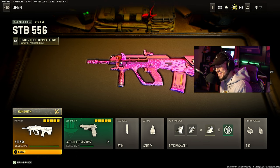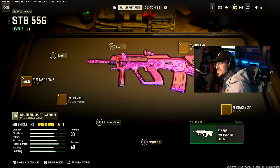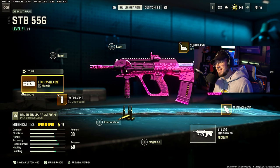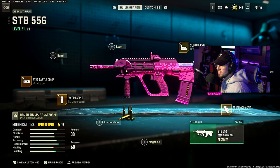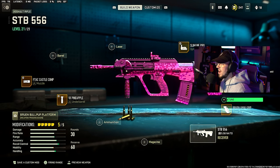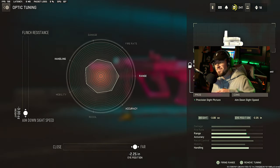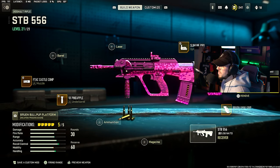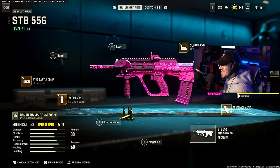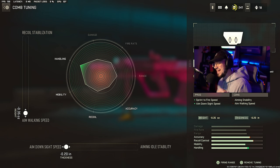We're going over the STB-556 and showing the attachments and tunes. For the muzzle, we're on the F-TAC Castle Comp, and for the tune we want to max out ADS speed and max out gun kick control. For the optic, we're running the Slimline Pro, and for the tune we want to max out ADS speed and max out far on the bottom right. For the stock, we have the F-TAC C11 Riser, and the tune is max out aim walking speed and max out ADS speed.